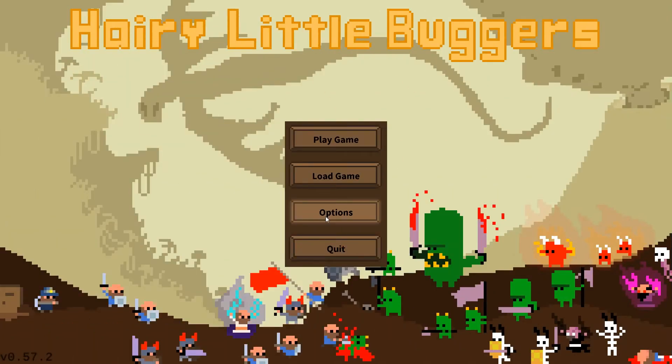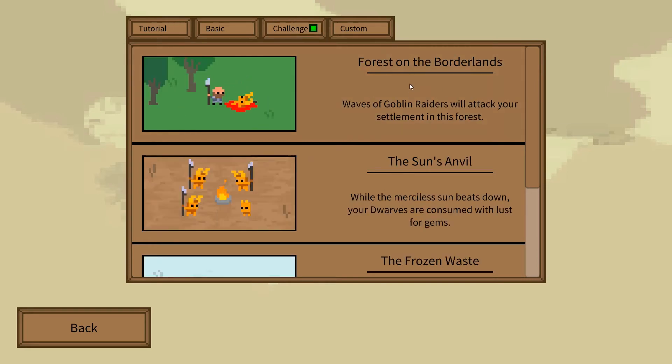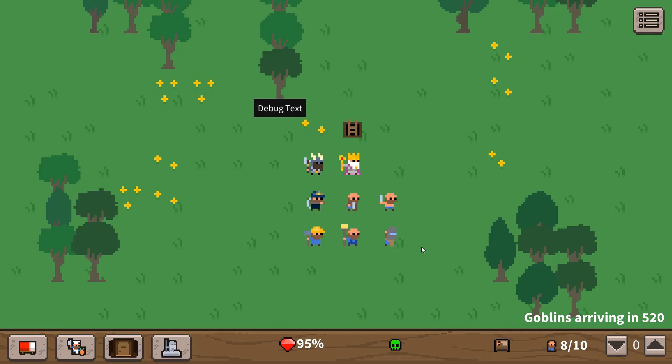Hello there, Shirley Rocks here, welcome back to Hairy Little Buggers. Excited to give another glimpse at this game. There are new updates - this is version 0.572, there's been work on the stockpiles, various tweaks, and there's a new level: Forest on the Borderlands. Let's check it out.